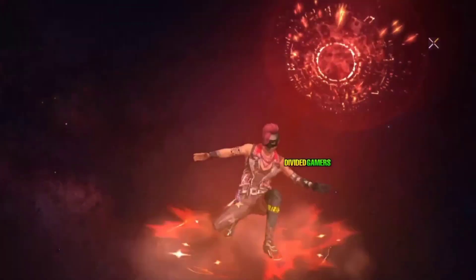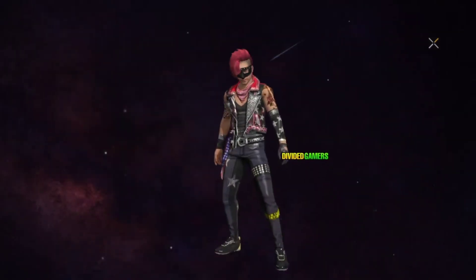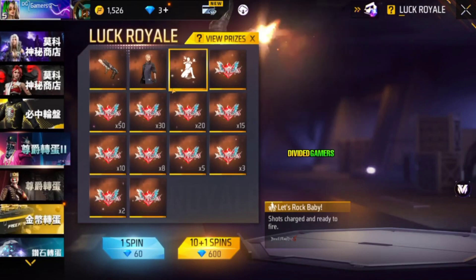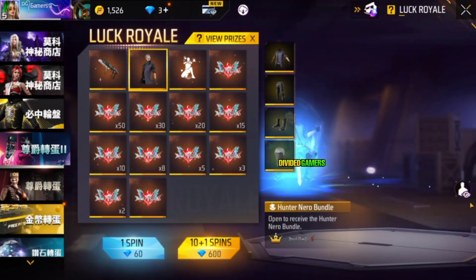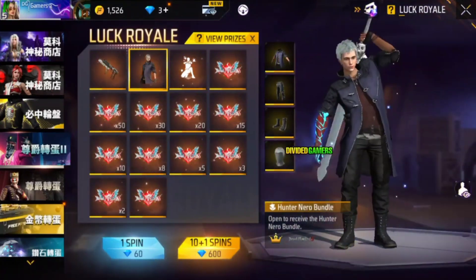If you have a card, you can make it a superimum. This is the price pool, so you can make it a superimum bundle in the lacrosse event.